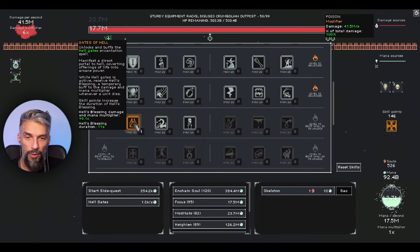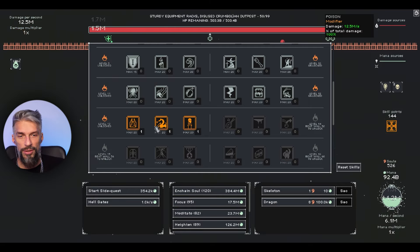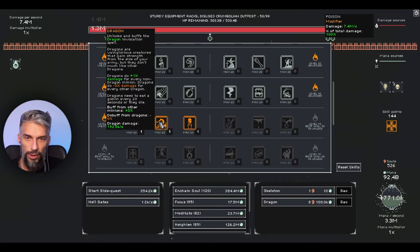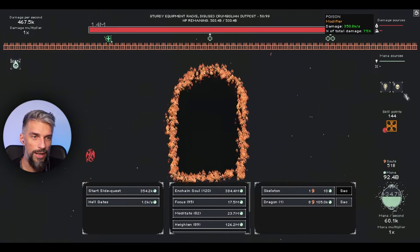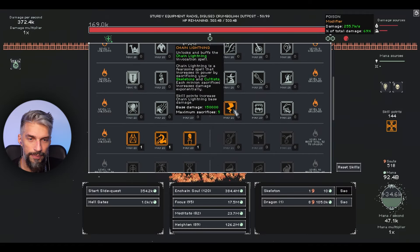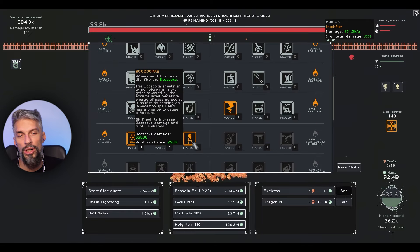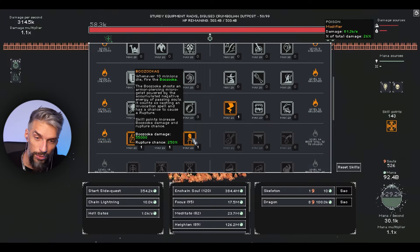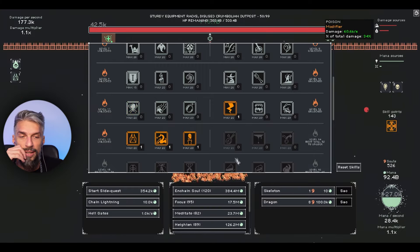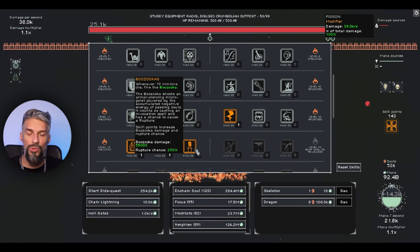So now for the meta build for progression: first we get gates of hell and bazookas. I want to try the dragon too - it costs only 8 souls. The dragon invocation is just there and the gates of hell are open. Then we need chain lightning. We don't really need spiders anymore because we'll get rupture from the bazookas - they destroy enemies like there is no tomorrow. Actually I'm curious if bazookas give more rupture stacks than fighters.